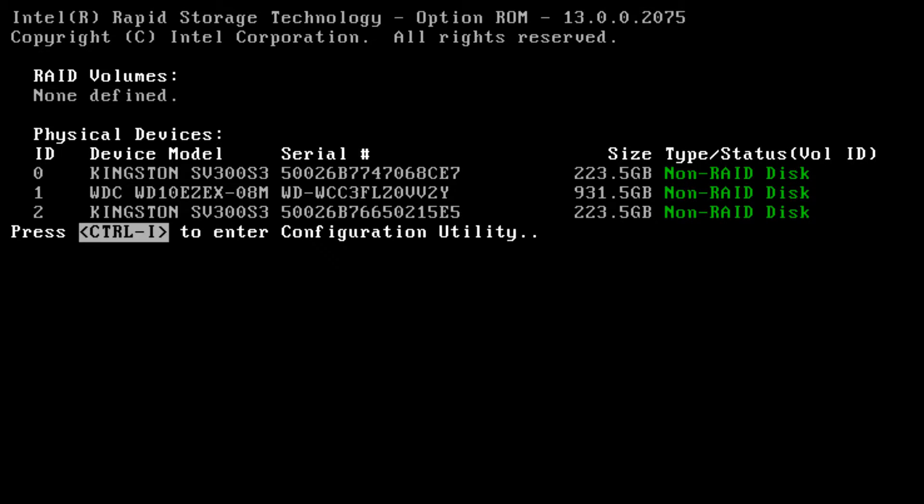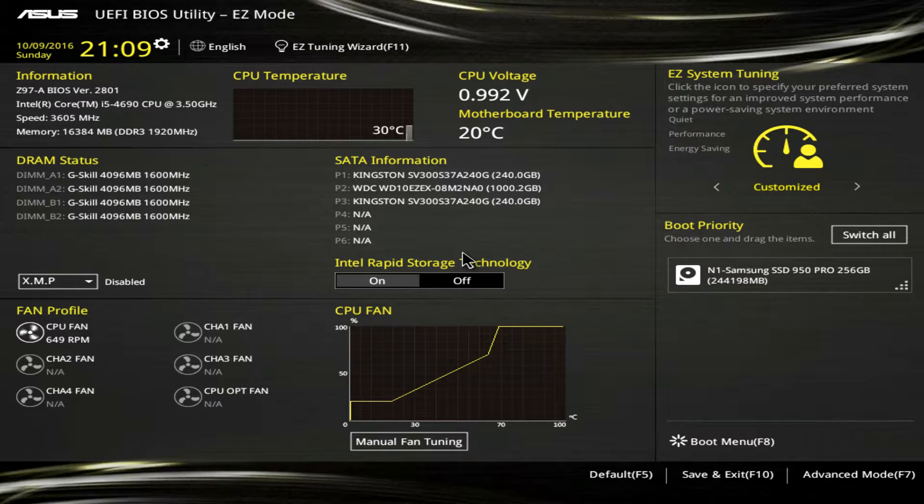Go back into BIOS. You can see that none of my things are in RAID. I have it RAID for Windows, but it's not through the BIOS that I do that.